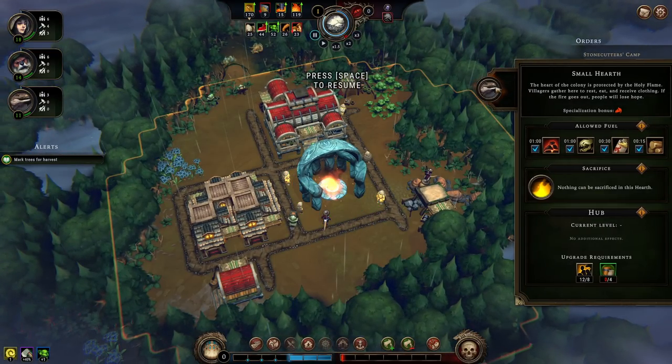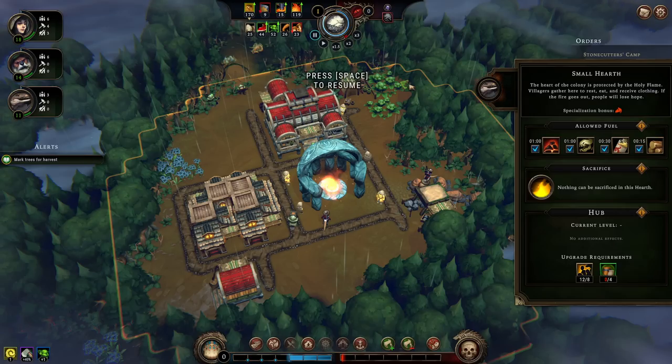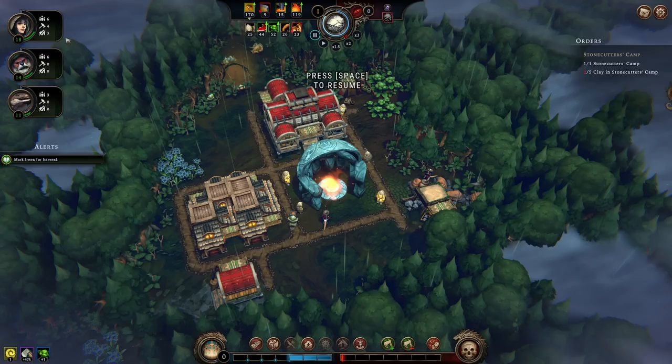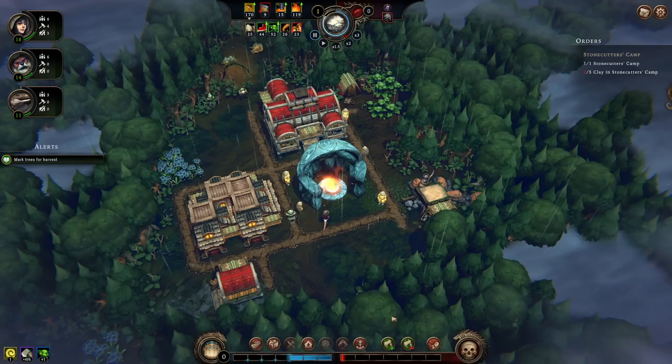There's also a specialization in the small hearth itself — you need a fire keeper, and the specialization is warmth. We already have a lizard there, because lizard fire keepers are adept at ancient rites, giving one to global resolve. The lizard itself also gets plus five to resolve because they're comfortable near warmth — lizards being cold-blooded and preferring warm environments, and are good at animal and meat production.